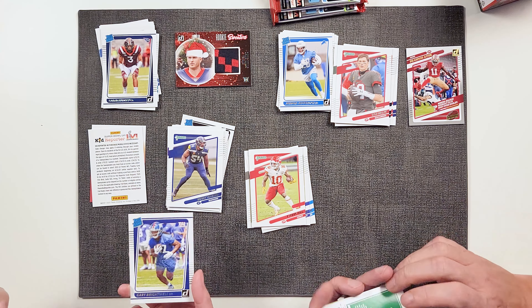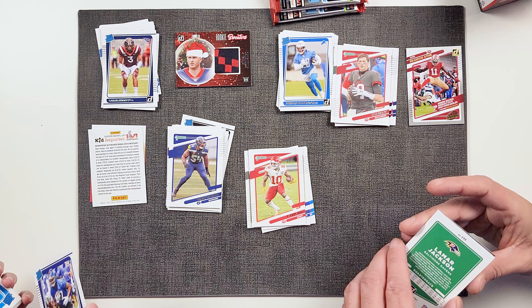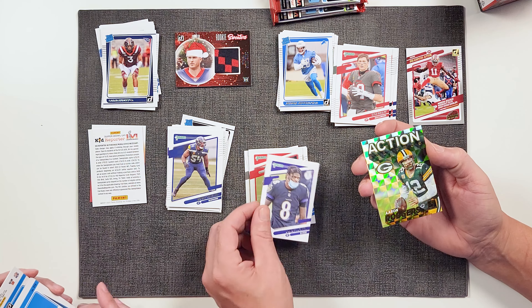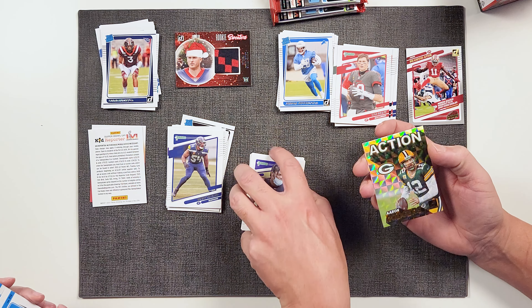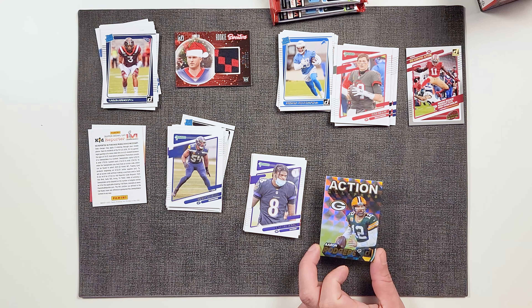Kirk Cousins. Bobby Wagner. Good old Kirk Cousins — Michigan Stater. Here we go. Josh Jacobs. Fred Warner. We got a little specialty card back here.